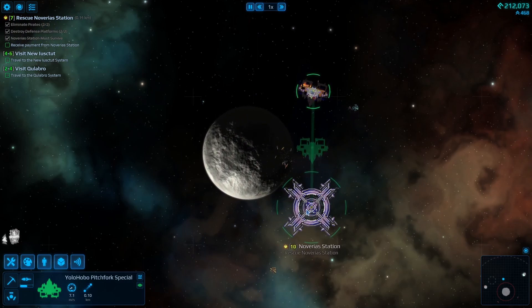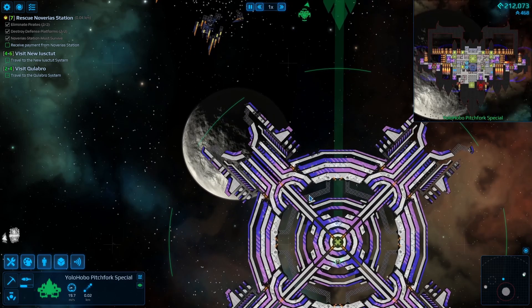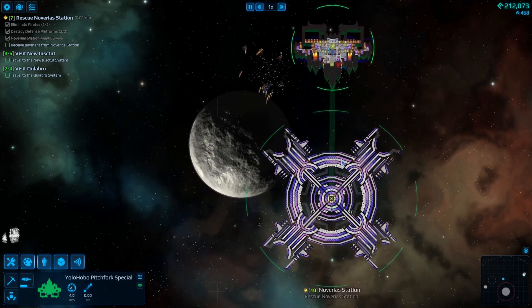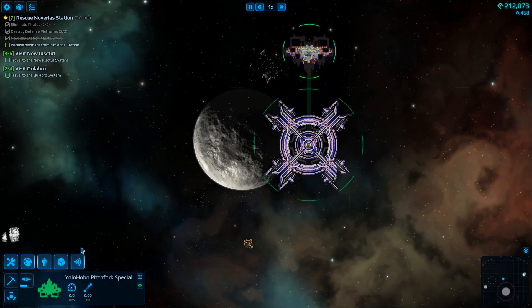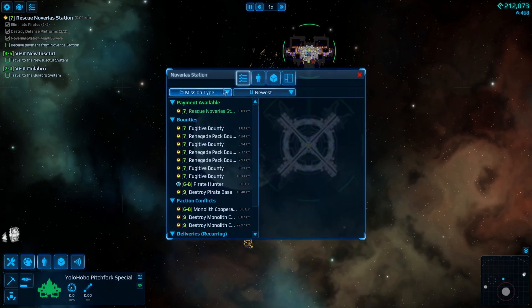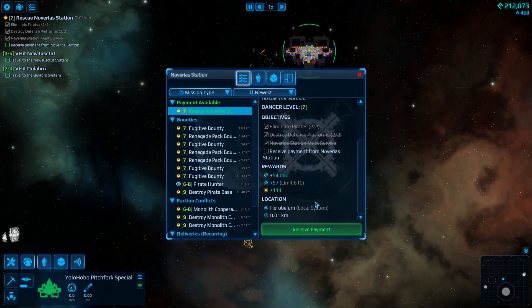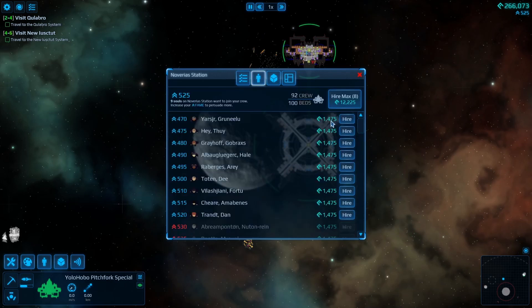Let's go ahead and go to this one — this is a level 10 station. I didn't even think we were going to get this one going. I guess I didn't have any defenses up, so we're going to fix that. 57 fans — that's acceptable. Then we got all these level 7s. We can go up to 610 — that'd be great.